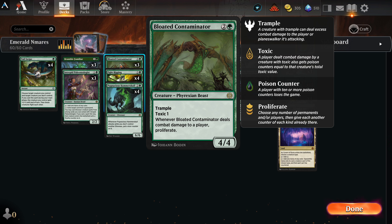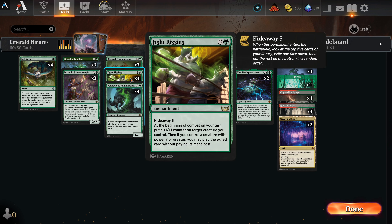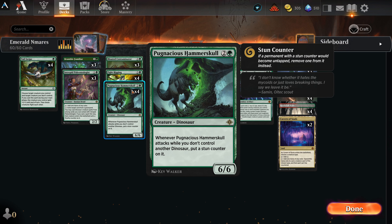Bloated Contaminator — one green plus two other, a 4/4 with trample and toxic one. Whenever it deals combat damage to a player, proliferate. It's really powerful. One of the reasons I didn't originally like it is it doesn't have any enter-the-battlefield action. But it's so quick that red decks, which don't let you set up, just can't stand up to it. They can't move these bigger creatures, and a 6/6 for three mana — even if you didn't have dinosaurs — it's hard to say no. Fight Rigging gives things plus one plus one and puts things out for free if you have a creature with seven or greater power.